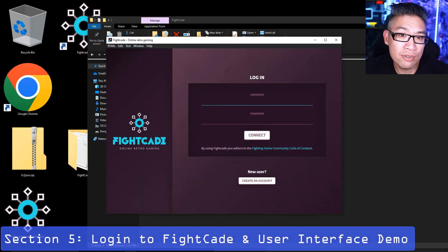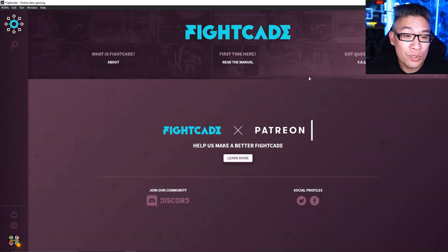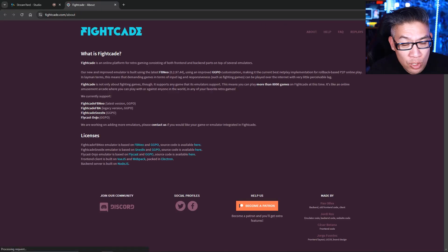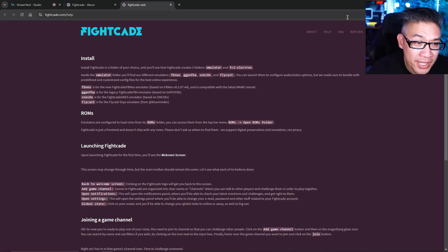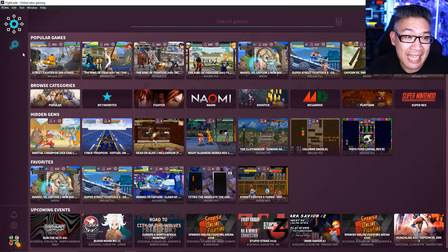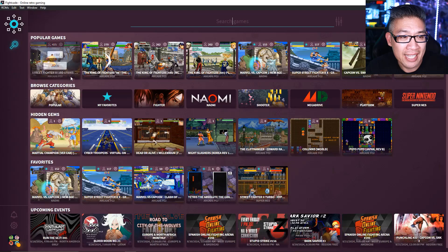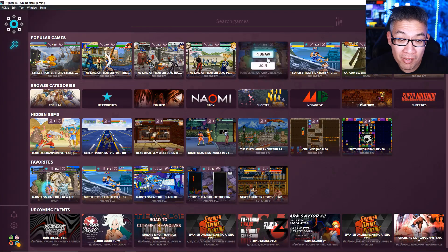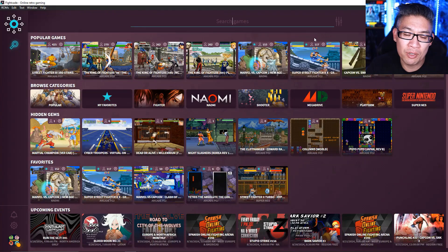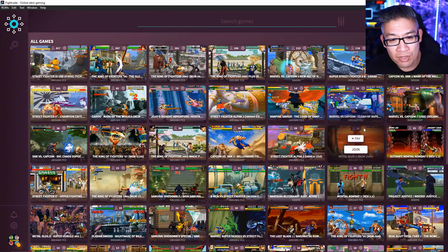If this is your first time logging into Fightcade, you'll create an account or log in if you already have one. Once you're logged in, here's the user interface — it's quite simple. You can check the About section, read the manual, but essentially all you do is click the search icon and you'll see a menu of different games available to play right now. The most popular game on Fightcade is absolutely Third Strike — 425 people playing that right now. King of Fighters has 270 people, Marvel vs. Capcom 2 has 153, Street Fighter 2 Hyper Fighting — Super Turbo — has 117, CvS2 has 114, and Champion Edition has 107. You can check all the popular titles to see who's playing what right now.